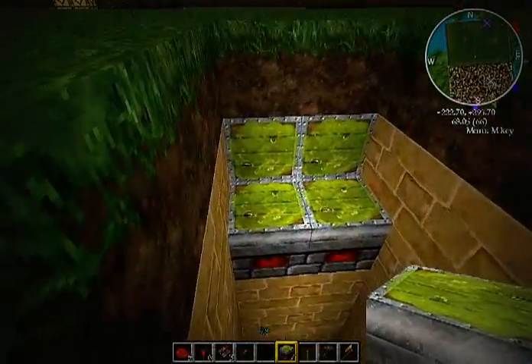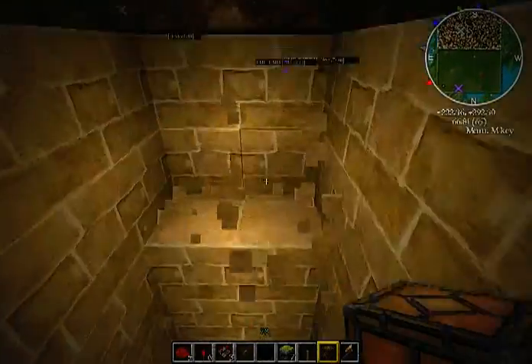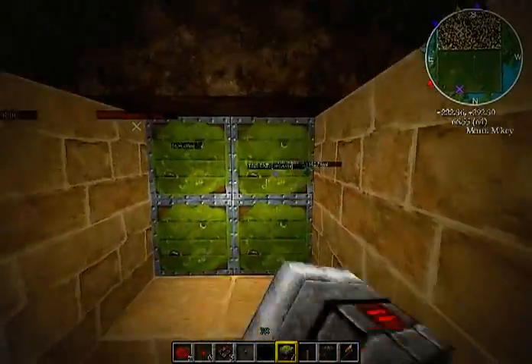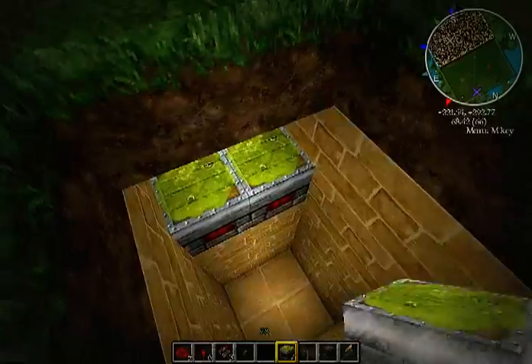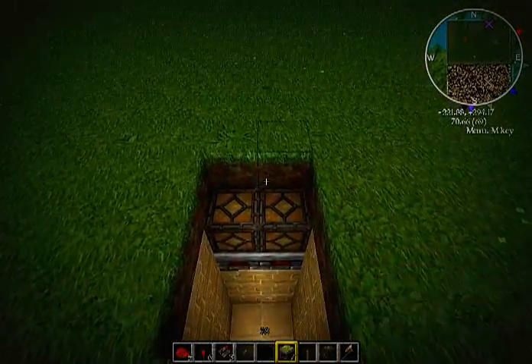Place your pistons like that, and place your block — whatever block you want — and do the same thing on the other side. Place your pistons and your block, and just fill this area up.